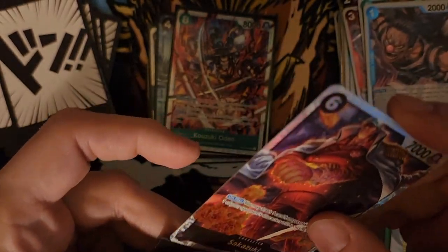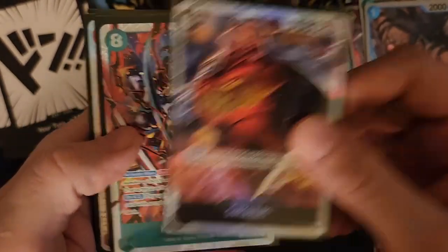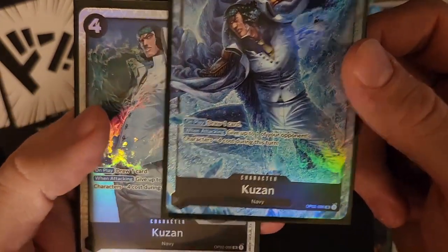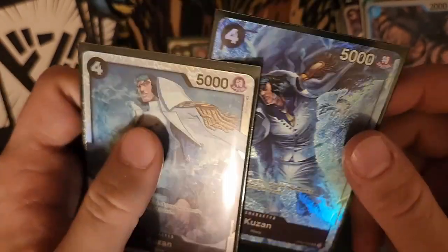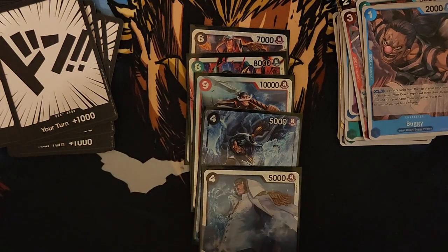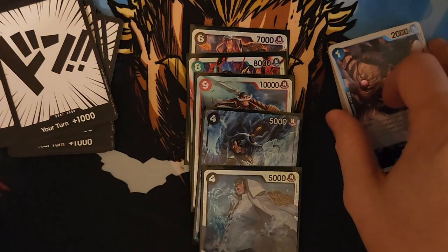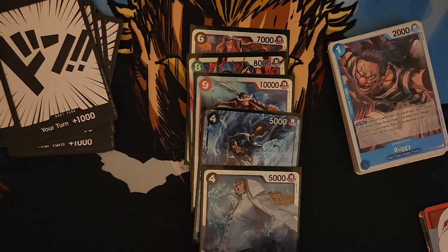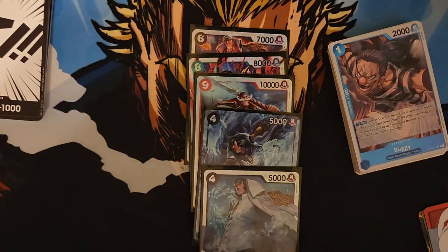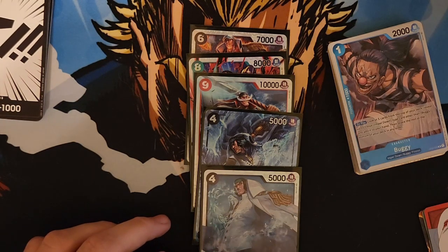I'm glad One Piece doesn't disappoint me. Let's look at my big pulls: a Sokazuki, a Kazuki Oden, an Edward Newgate, the Ulti Kazaru, and a Normal Kazaru. Pretty good box so far. I will open the next half after this. If you guys would like to see more content, please keep motivating me, and if you have any questions about the One Piece trading card game, please ask. I'm starting to debate if I want to upload more One Piece content onto the channel, or make a second channel for One Piece gameplay or decks. Keep me updated on that, and remember — you guys always have a nice day.